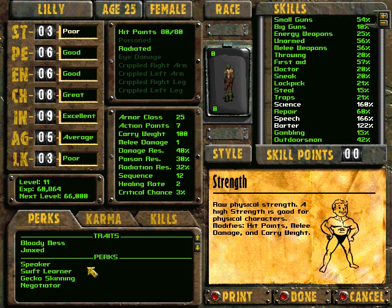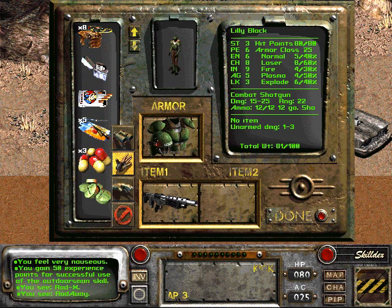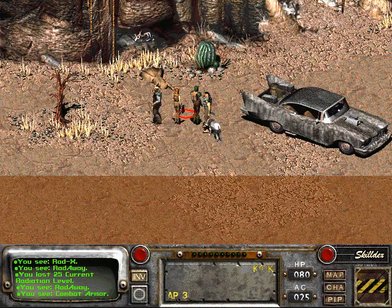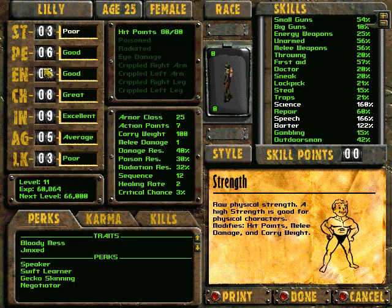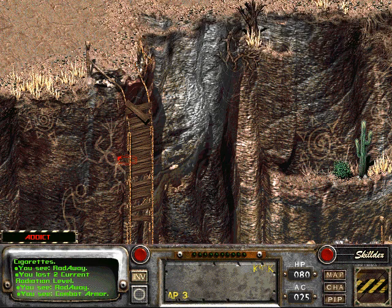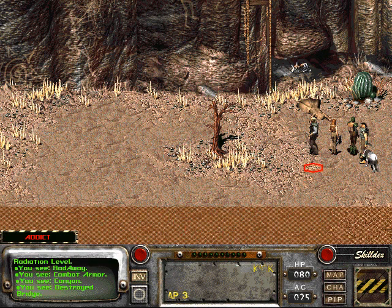Lily feels very nauseous. Is it because of the radiation? It's not good. We have 25 rads — she's still radiated? That's not good. It's been worse than realized. She's addicted. But at least she's not radiated now. Oh look at this — here's the bridge to Arroyo. Destroyed. We can't even cross it. Wow.